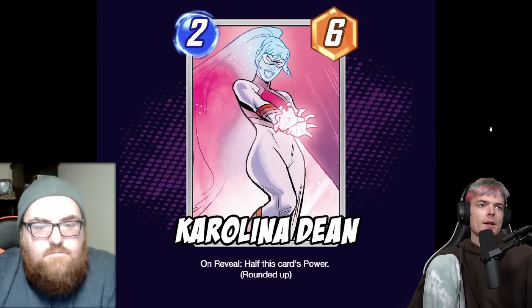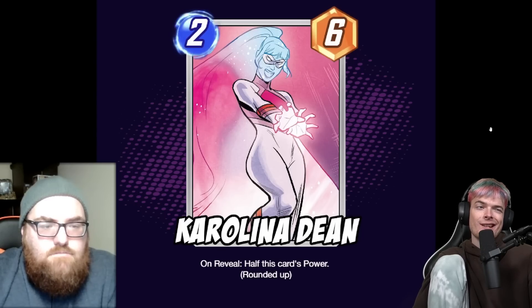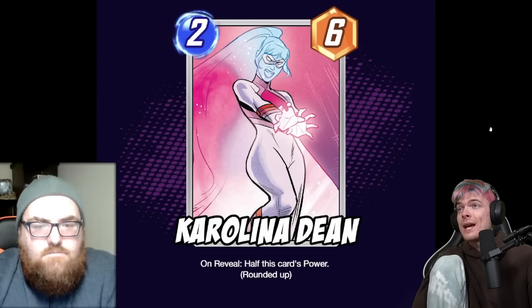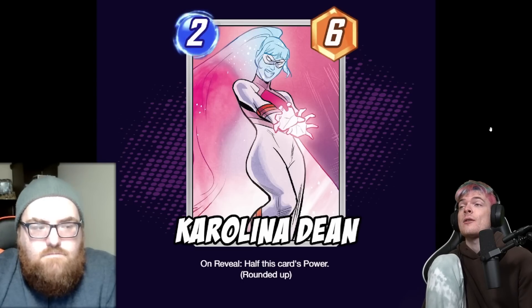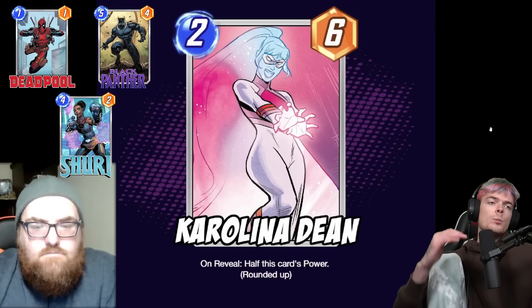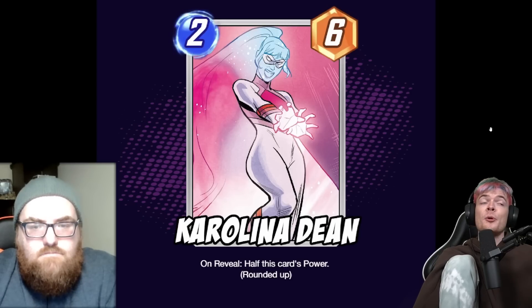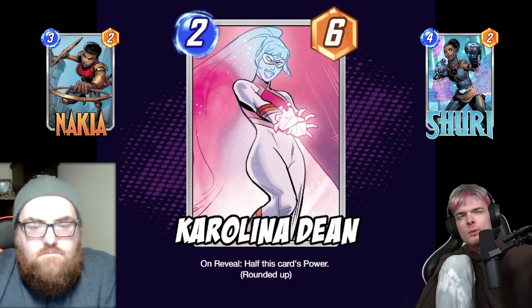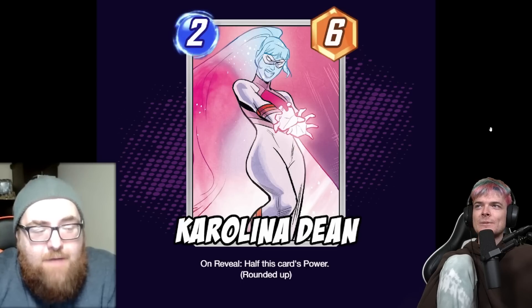Moving on, the next card is Carolina Dean. She's a two energy, six power card, and she reads: on reveal, half this card's power, rounded off. So she becomes a two-three. We've seen card power doubled with cards like Deadpool, Black Panther, and Shuri, but we haven't seen it halved — a super interesting mechanic. The idea is you want to buff her in your hand first.